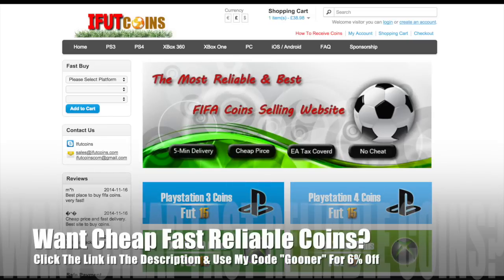If you're searching for ultimate team coins, head over to ifootcoins.com — hit up the link in the description below and use my discount code GUNA for 6% off.